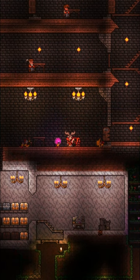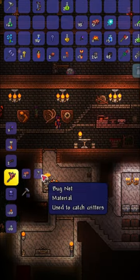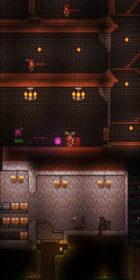Now that we're back at the base, take all that hellstone ore and a little bit of obsidian, go to a hellforge and turn it into hellstone bars. Then all you need to do is take your old bug net with the hellstone bars and turn it into a lava-proof bug net.